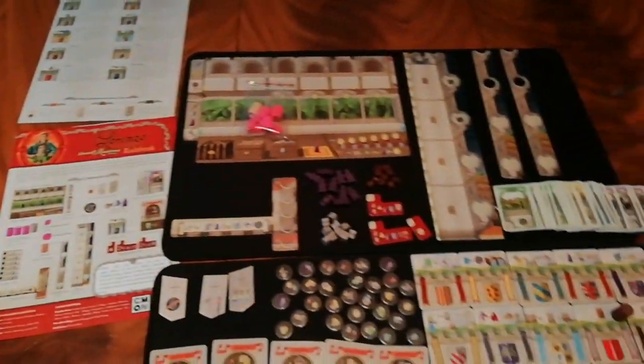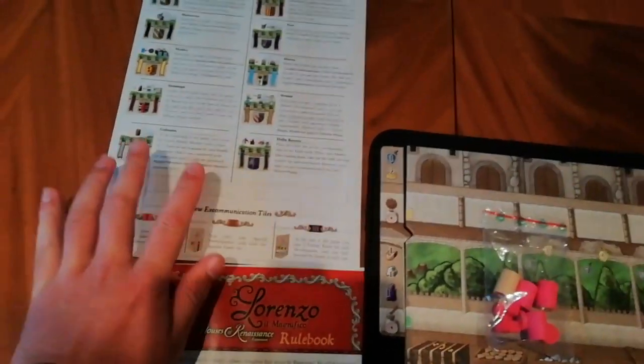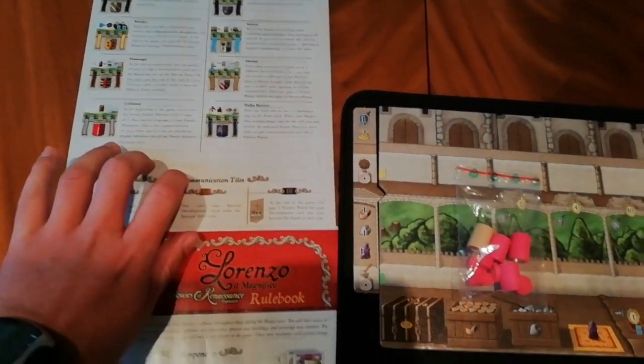So this is what you're going to get in the expansion and I'm going to talk through exactly what you get. Obviously you've got your rulebook and you've got a nice reference sheet to help you navigate the game.